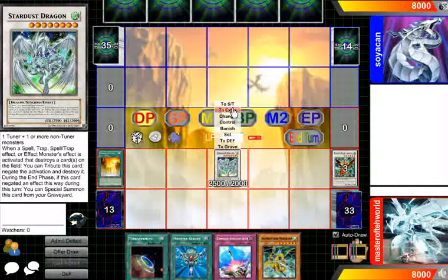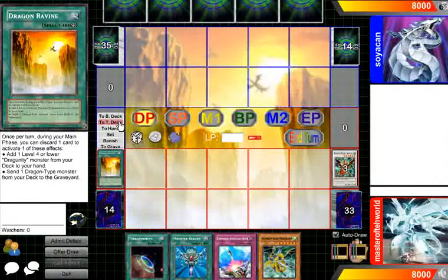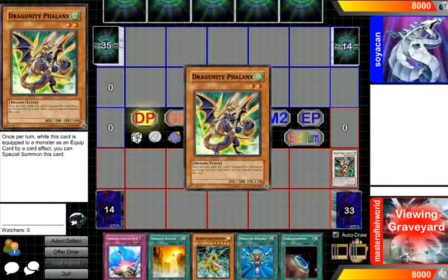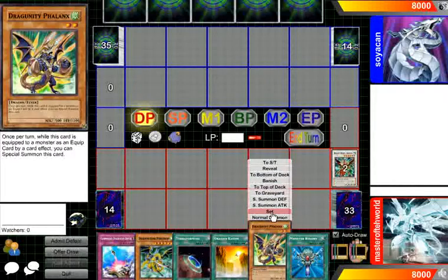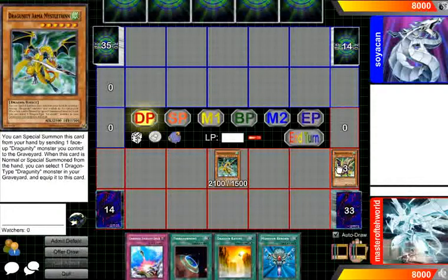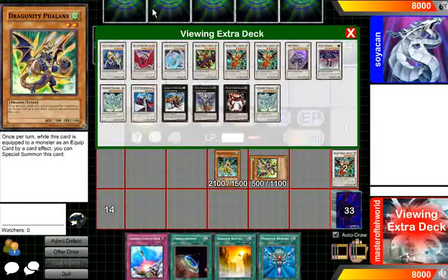But let's say you didn't start with Ravine — let's pretend you do not have Ravine right now. But you open with Mistletane and Phalanx. You can still make the 8-star, which is Normal Summon Phalanx. You can tribute it to Special Summon Mistletane and just grab Phalanx back. That's why I like running Mistletane — it is a great card. And you just make your 8-star again.